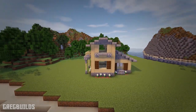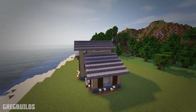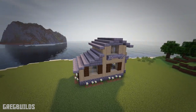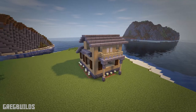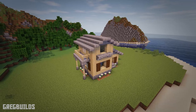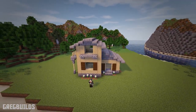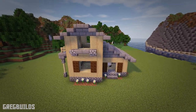Hey guys, I'm Greg Builds and welcome to this Minecraft Build tutorial. On this episode we are going to create a small birch house, and this house is the perfect one for one of your Minecraft villages. This house has two floors with a sitting area and a kitchen downstairs, a side entrance room, and upstairs a small bedroom with a side deck. This is a quick build and it will be a great addition to your Minecraft world. This build is broken down into 8 steps, so without further ado let's start the build.